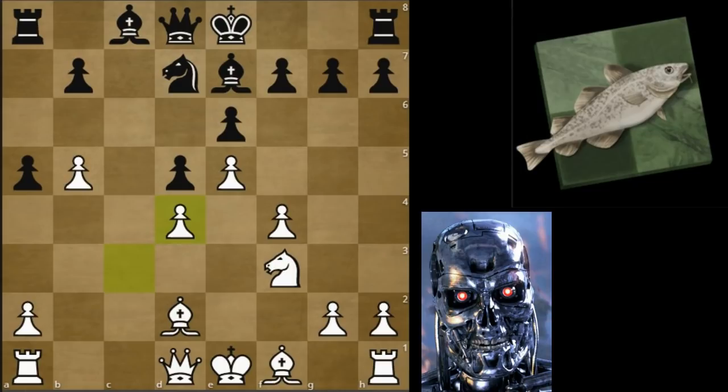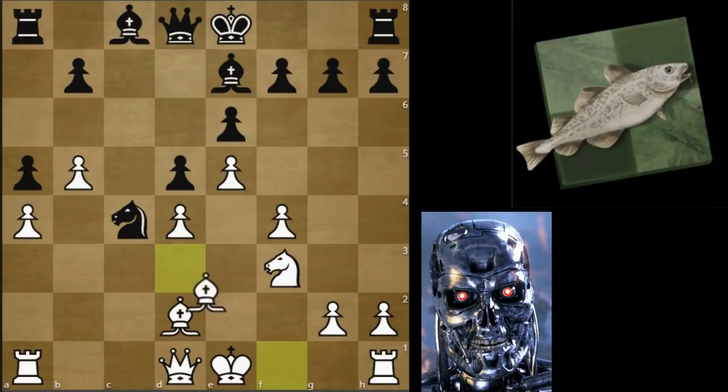It turns out, and I found in many games, that AlphaZero has a deep understanding of the game. In many games I found that the light-squared bishop was having problems for Stockfish. Of course that's more of a problem in the French, and we'll see it in this game - this piece will be a problem piece for black. Then a4, Knight c4, Bishop d3.